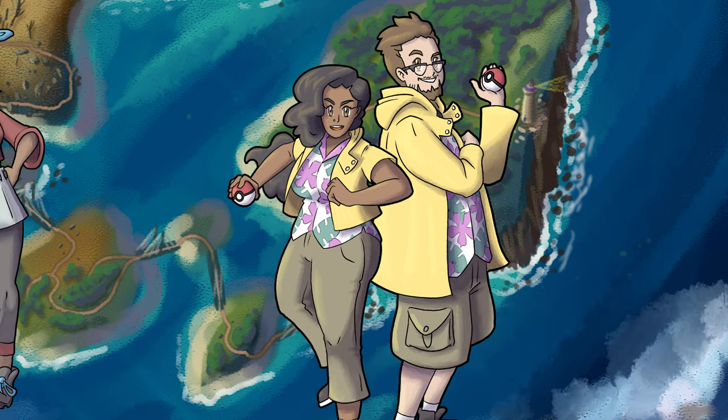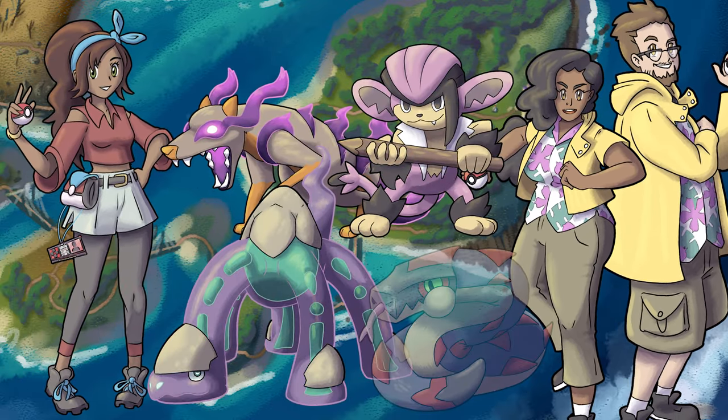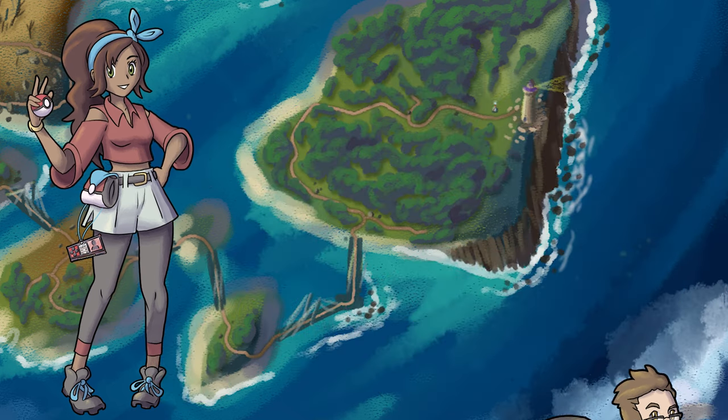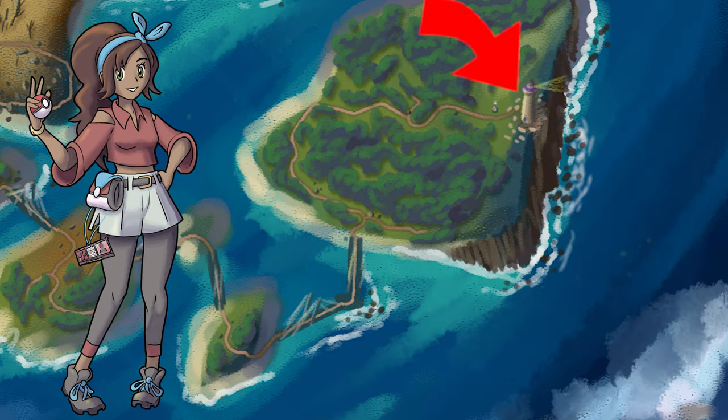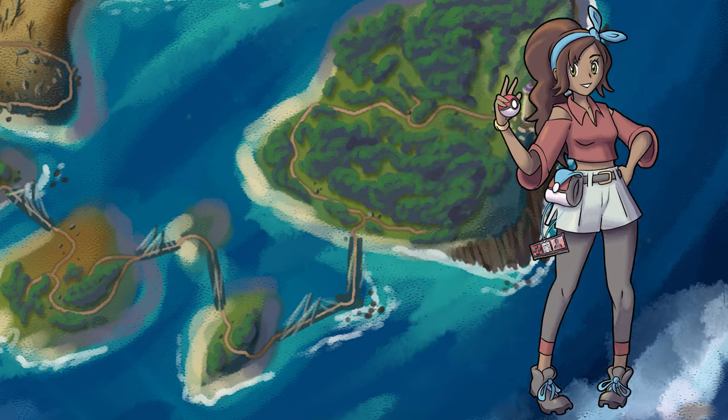They pull you into battle against their Nylacine, Simirage, Plazaro, and Nanoboa, but you defeat them and continue up the lighthouse. Each level of the lighthouse has tricky traps and additional grunts to dispatch, but you're able to get all the way to the top.